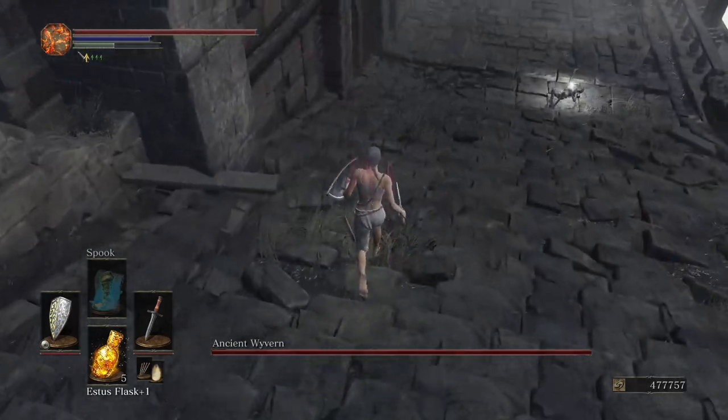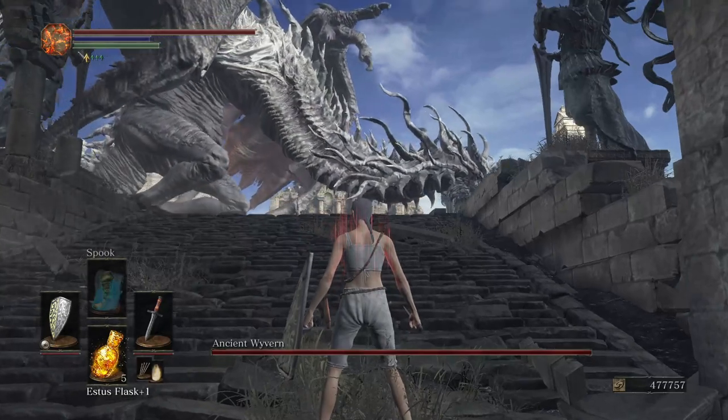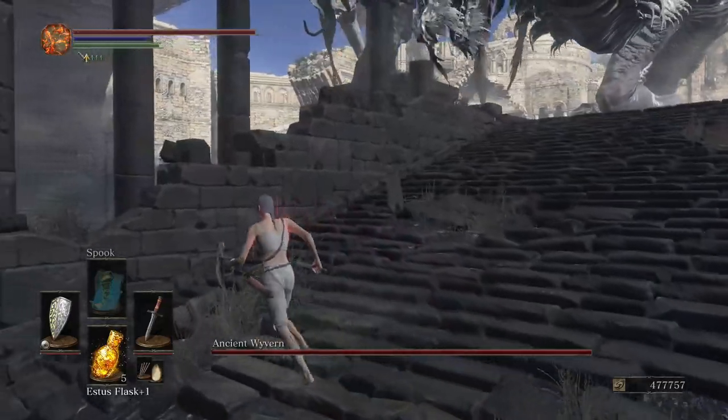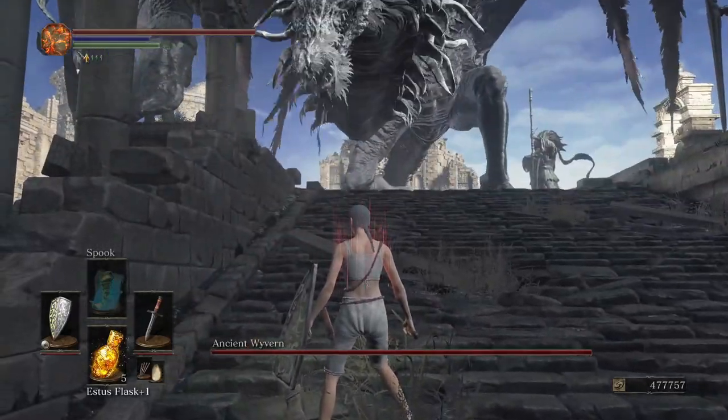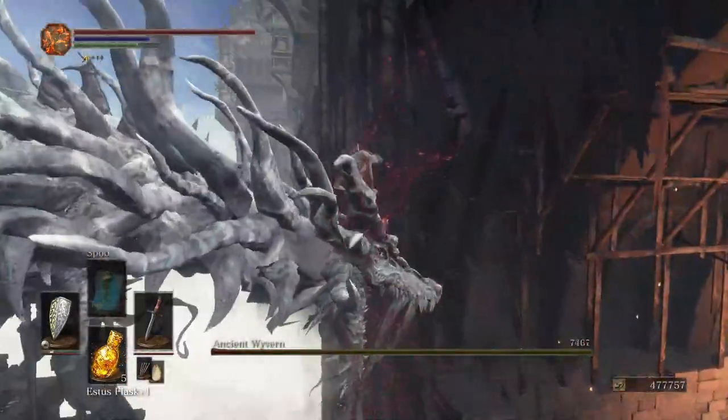I come to this grass pile, turn around, and I wait until Wyvern turns his head towards me. Like this — I walk over here, and once his head comes back straight, run up, turn around, and jump in through a running R2.